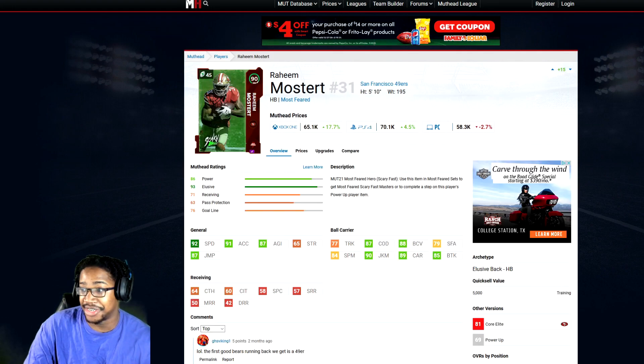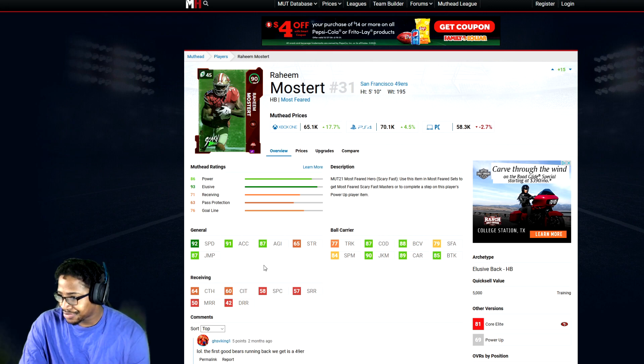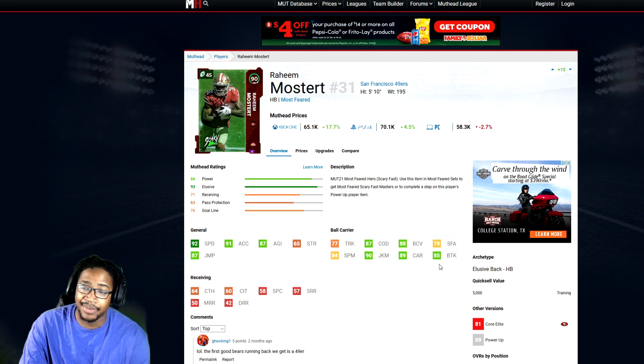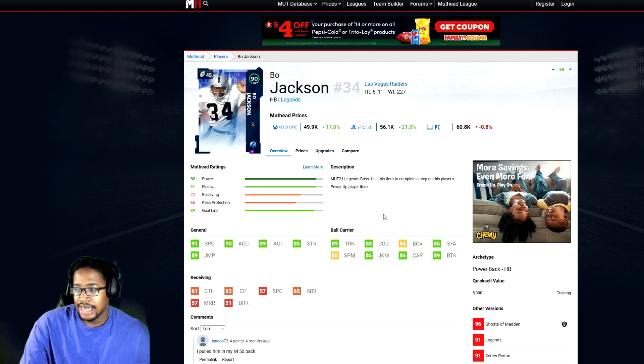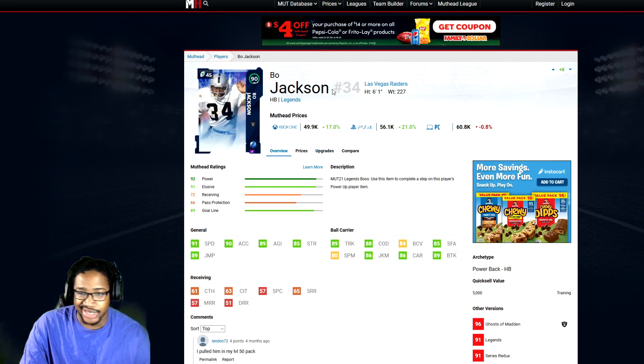For the elusive back, we got Raheem Mostert — 92 speed, 91 acceleration, 87 agility, 87 change of direction, 77 trucking, 88 ball carry vision, 90 juke move, 89 carry, 85 break tackle. Definitely one of the best budget cards out there as well. 92 speed — faster than Reggie. I believe he deserves to be on this list. Now obviously he does have a redux. It's probably almost the exact same price, about 20 more K. Let's go with the series redux — it's under 100K, basically the fully powered up one.